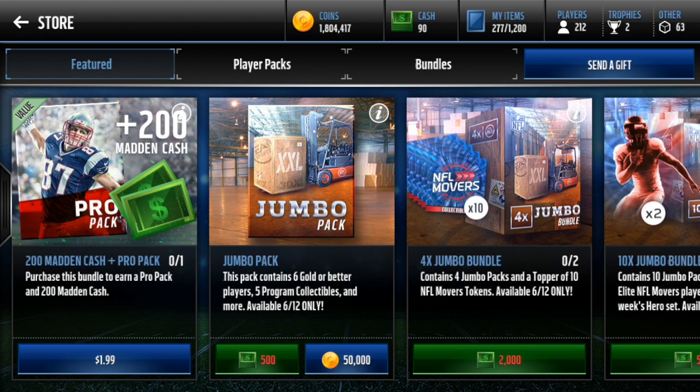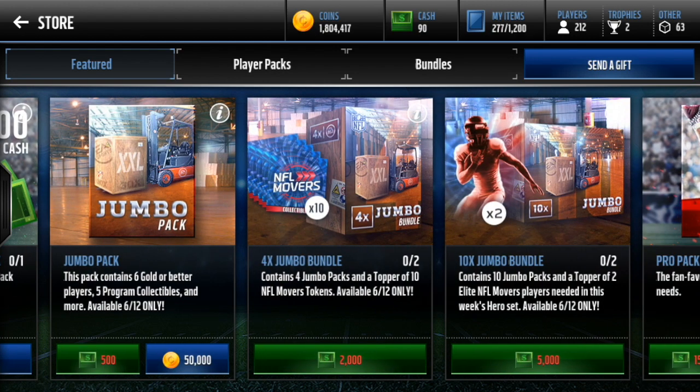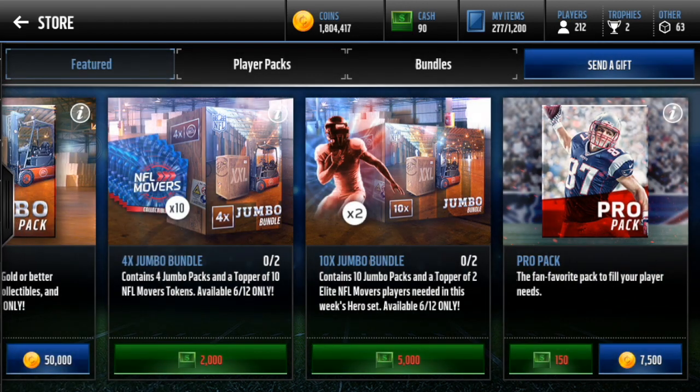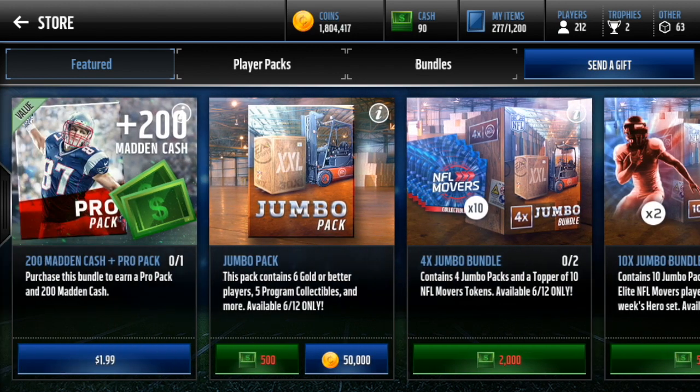Hey guys, what up, exclusively here again today. Back on Madden Mobile, my channel. Today I'm gonna be doing a jumbo pack opening - opening up all 1.8 mil that I have. These packs are 50k each, only in store today. They're new packs, each containing six gold or better players, five program collectibles, two silver or better players, two bronze or better items. I've opened a couple myself, pulled a couple elites. You also get the program collectibles, so I think this is a really good pack for the gold players - some of the best we've seen. We're gonna see what sets we can complete. Let's get right into it.